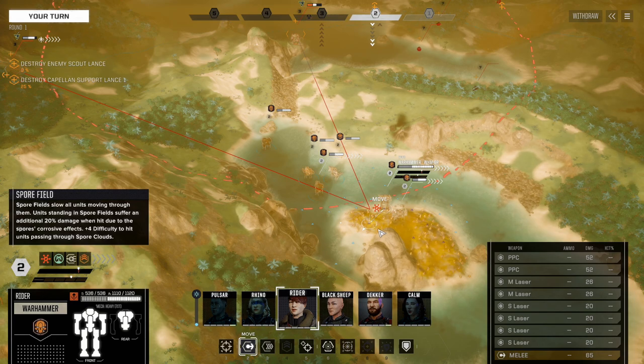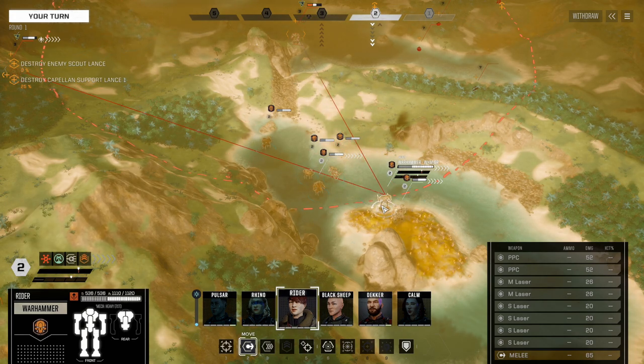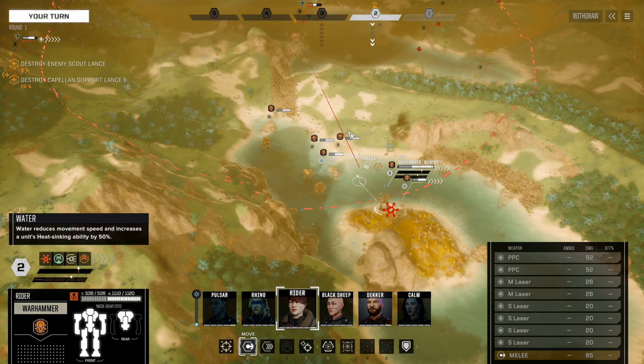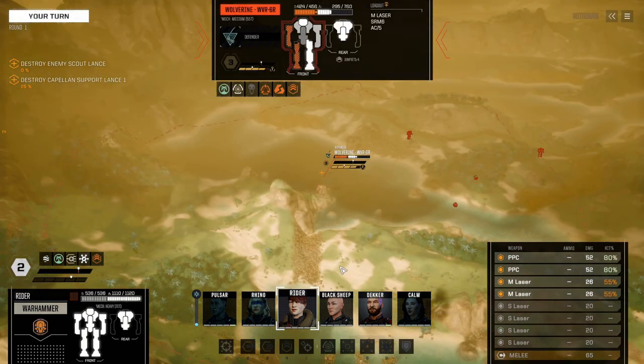What does this do? Spore field. Spore fields slow all units moving through them. Units standing in spore fields suffer an additional 20% damage when hit due to the spores' corrosive effect, plus four difficulty to hit units passing through a spore field. And I am in the spore field — fine, just walk forward. 80 and 80.